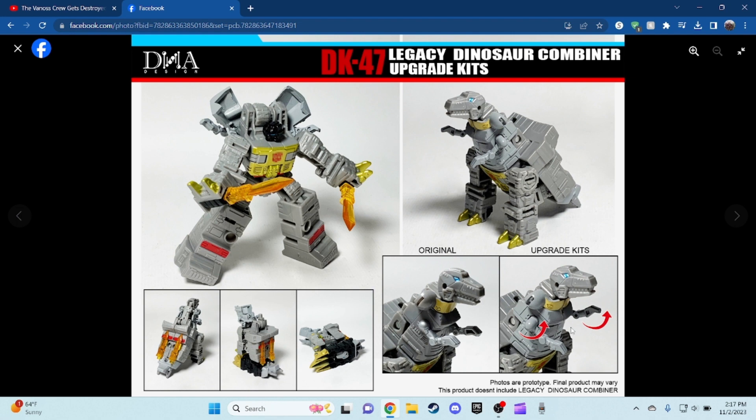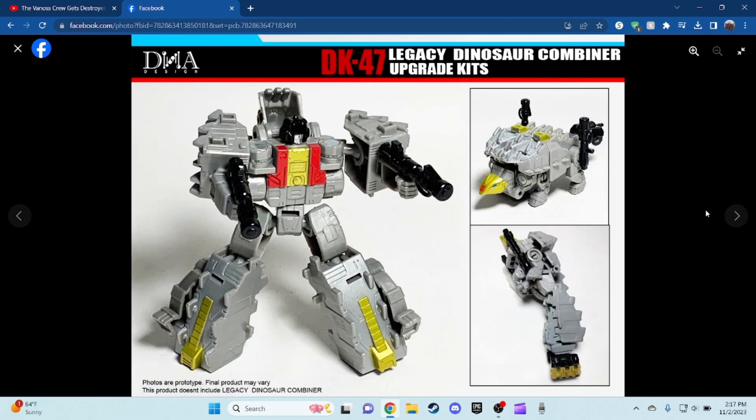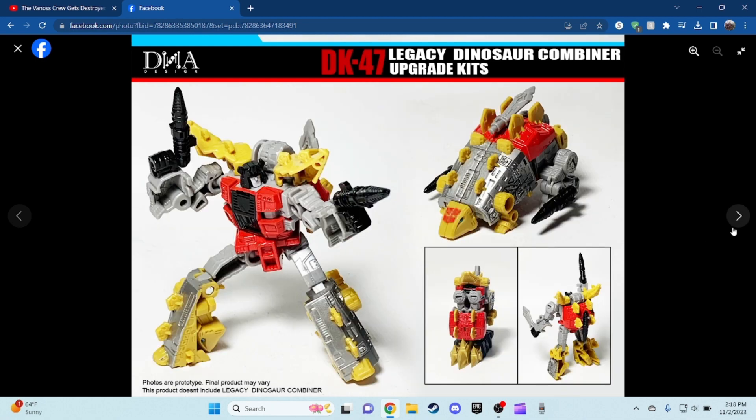The new one has articulated hands, because the original doesn't have any, so that's pretty cool. Here is Scar — he only comes with his two guns, which is pretty nice. You can see what he looks like with the upgrade kit, with the combiner hand filling up the gap right there, which is actually pretty nice. I'm not sure what about the combiner gun — the original one.